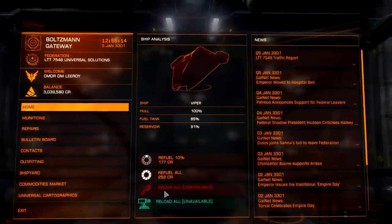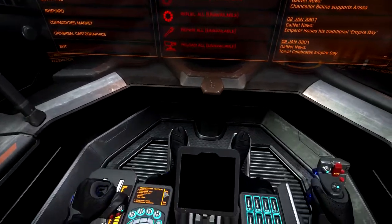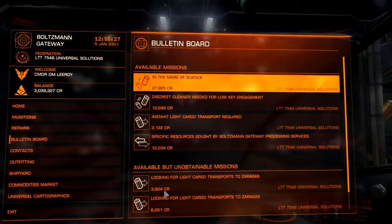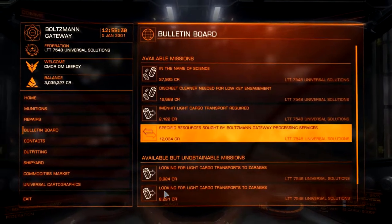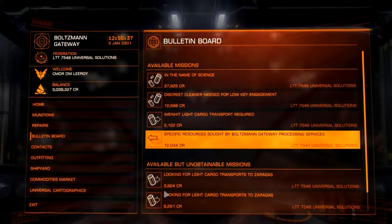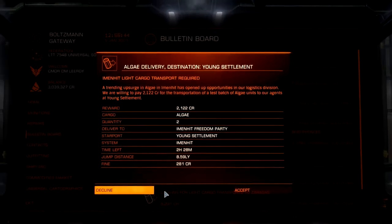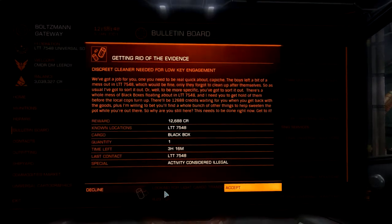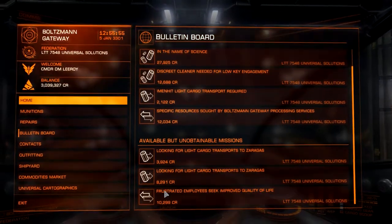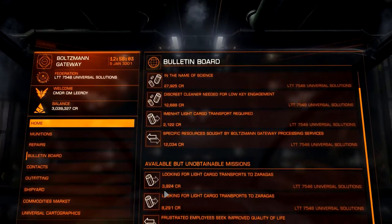Thank you so much for watching. I hope this has helped you spec out your ship. I think next time I was going to show you the basic bulletin board missions — but they're quite self-explanatory really. For example: find this person and bring them here within six hours. The cargo delivery ones are given to you and you take cargo to the destination for money — very good to start with. Next time I think we'll try some low-level bounty hunting. Until then, thank you for watching and I'll see you soon.